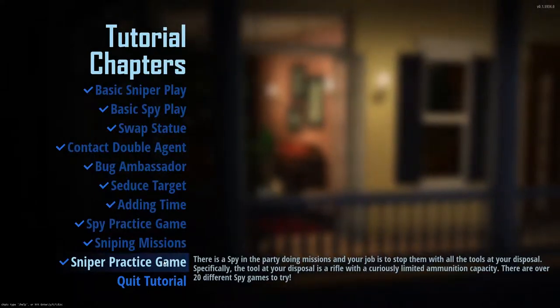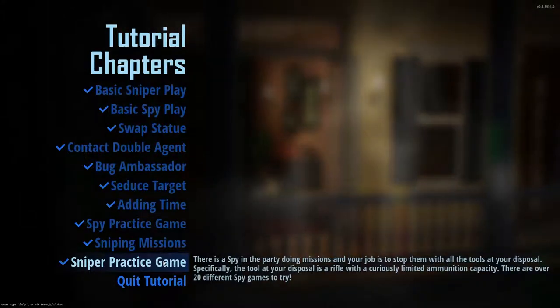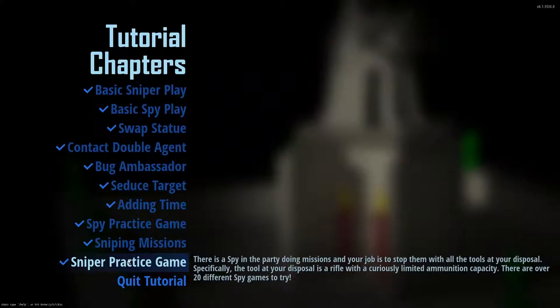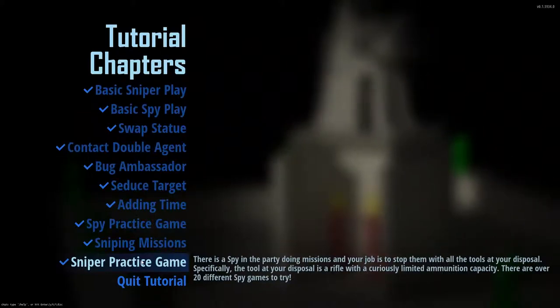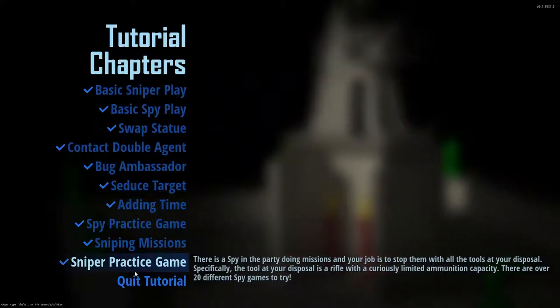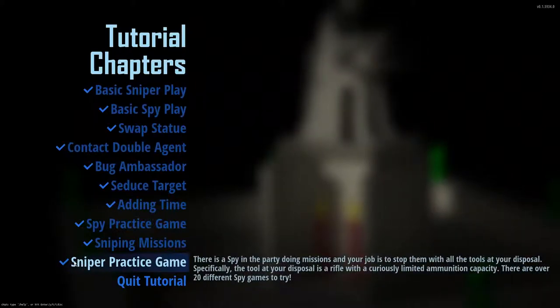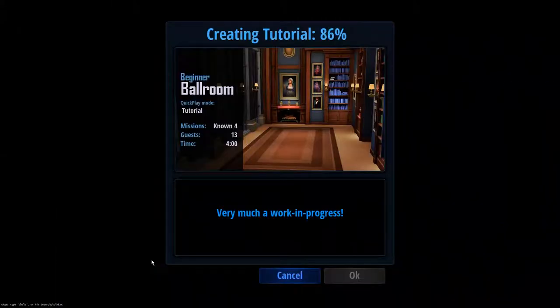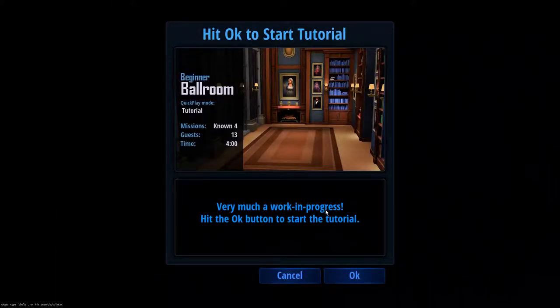Apparently there are over 20 different games to try in this — different scenarios — and I think they've been taken from carefully selected beginner level replays. So I'm going to do this and see if I can get better from the sniper side at tracking and recognizing the things that the spy does while trying to complete their missions.